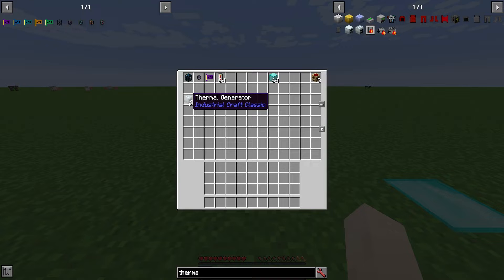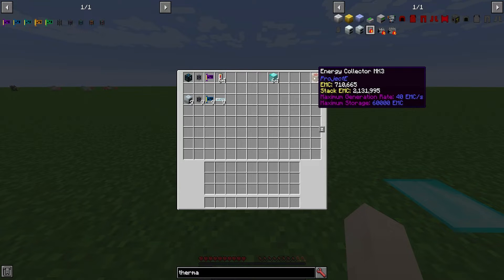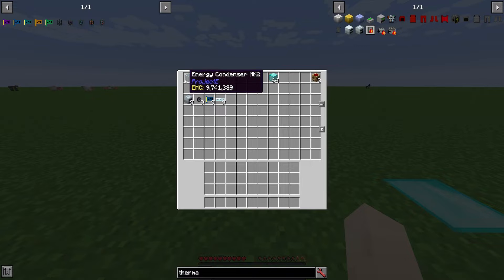If you need a ton of power you can do 64; if you don't need much you can do one. For however many thermal generators you want, you'll need a routed interface pipe for each, an item stock keeper chip, and glass fiber cables, HV cables, or copper cable to connect them. To make it fully automated so you never have to refill the energy condenser, place some energy collectors around it, or just put in any EMC source like a stack of diamonds.